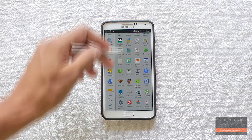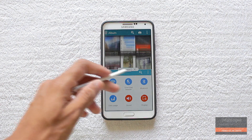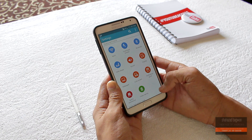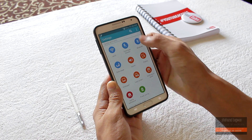Multi-window also works but no new functionality is added here. Jumping into the settings, gone is the old dark blue look and here we have the combination of light blue and white, and I am digging it.